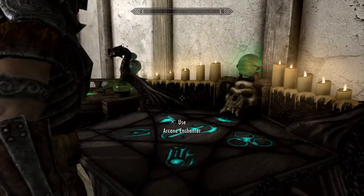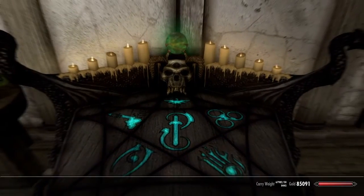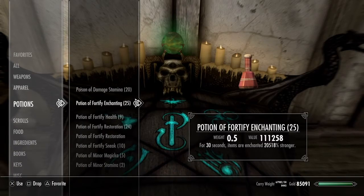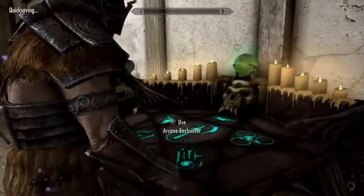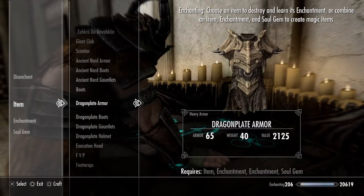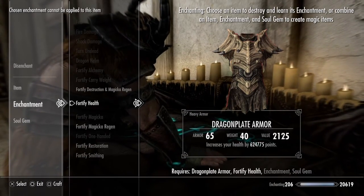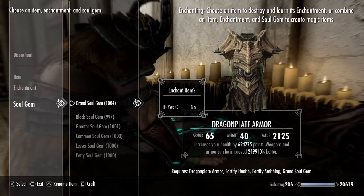I'm going to end this video once I've just done this. To do it, you just drink one of the potions — I'm going to save as well. This is what I would do when I want to do it. Say, I don't know, dragon plate armor — you might want to do health, which would get you 624,000 more health, and smithing. Then choose a soul gem.